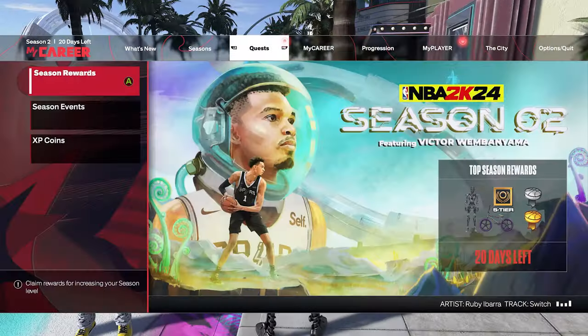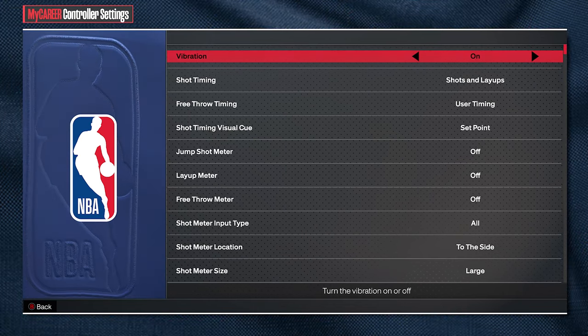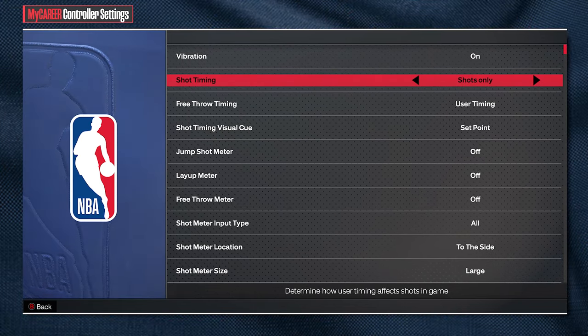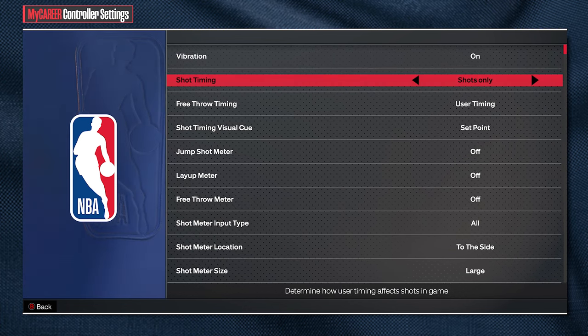In NBA2K24 you have to time your jump shots, but you don't have to time your layups. In the settings, when you go to shot timing, you can change it to shots only and you will just get real player percentage for the layups.